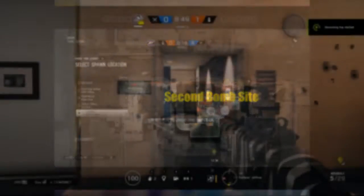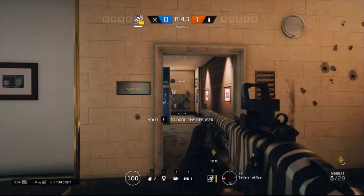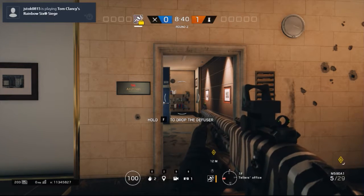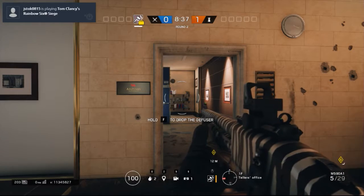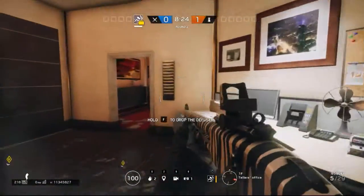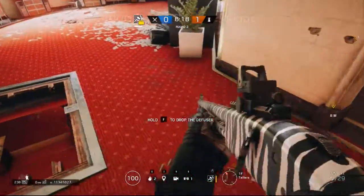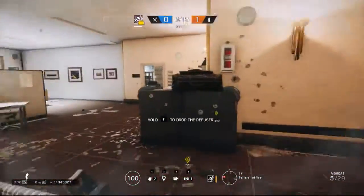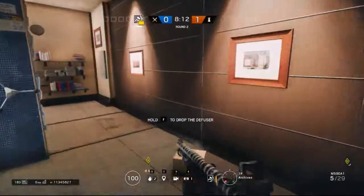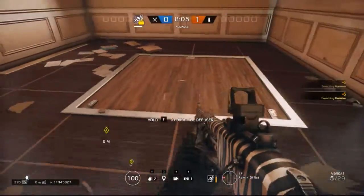The next bomb site we're going to talk about is the basement bomb site. The reason I don't start down there is you don't have any verticality down there — you can't shoot from below because that's the bottom floor. Now that I'm in Tellers/Archives, you can see why you can't reach from the top either, because it's not reachable. The only two spots that are somewhat breachable would be the drop hatch that I opened, which is into the vault area, and then one other spot — those are really your only two options for this bomb site.